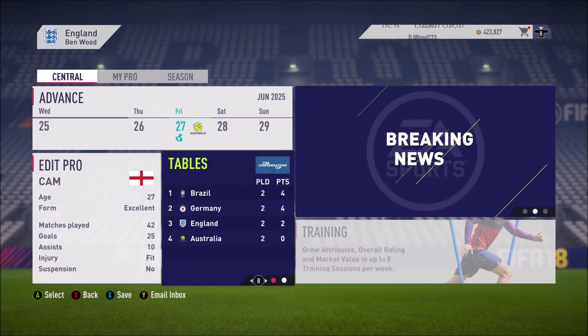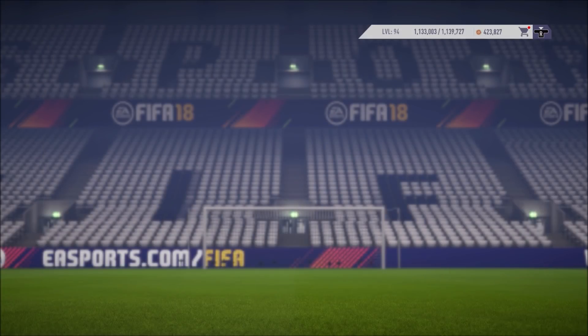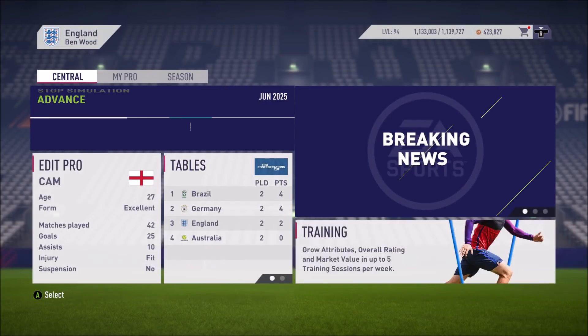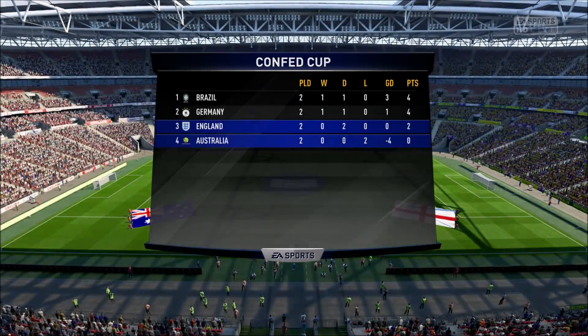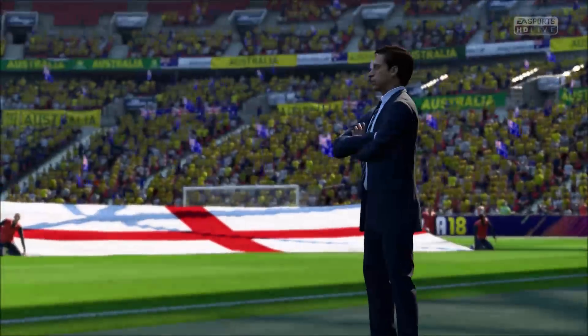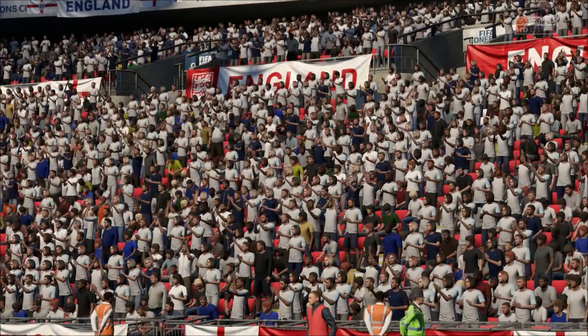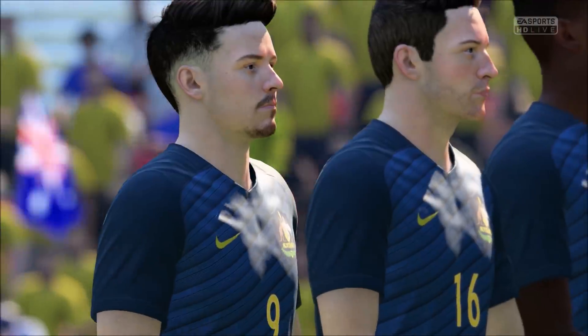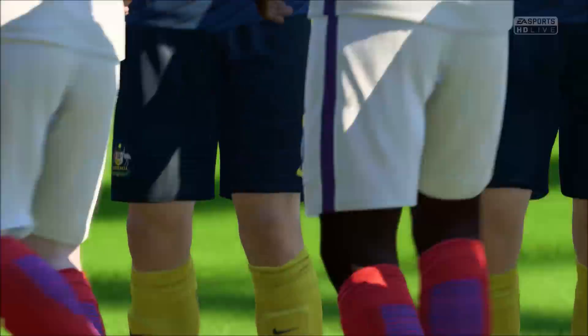Two draws from their opening two games against Germany and Brazil left England in danger of not qualifying. If it stays like this, they won't be through to the next round. But the only thing they have to fall back on is that Brazil are playing Germany. If England beat Australia by two goals or more, a draw in that game will still send England through on goal difference. Alternatively, if one of them loses, England can still go through that way as well.